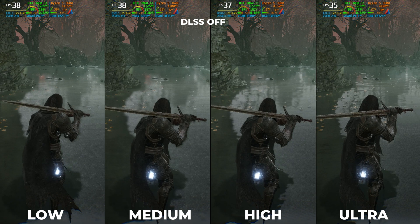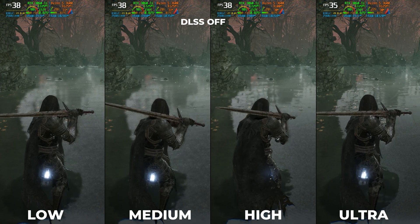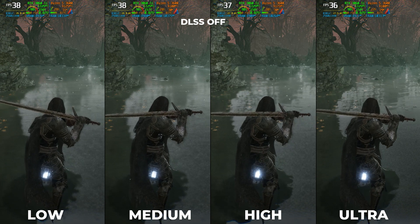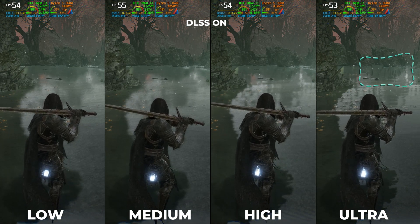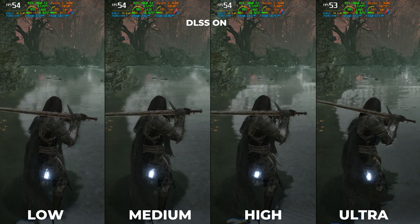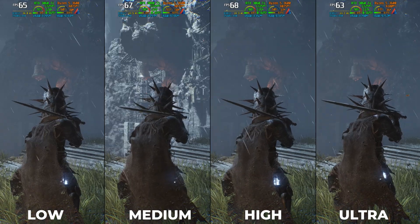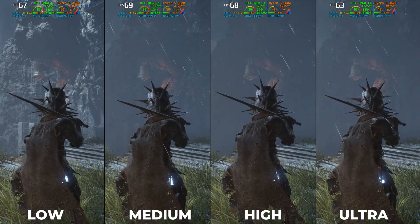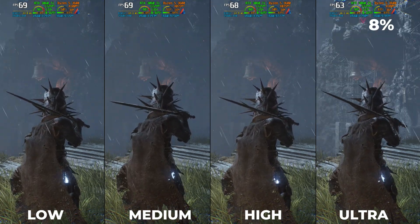Moving on to Reflection Quality — it controls the resolution of reflections and enables ray tracing if set to high or ultra, though I haven't noticed any visible evidence of ray tracing. The reflection scaling is noticeably better with DLSS off; with high or ultra settings you may notice screen space artifacts in reflections when DLSS is on. The developer has tied ray tracing to both reflection and global illumination quality — if both are set to high or ultra, ray tracing is enabled, but as I said, I did not find any visible evidence. Performance drop is up to 8% when moving from low to ultra. I would recommend ultra or high settings here.